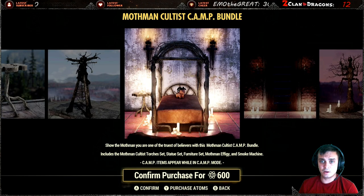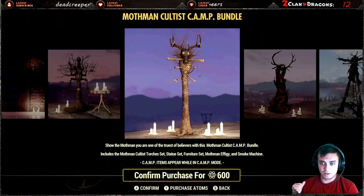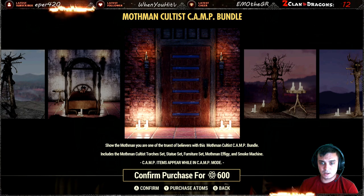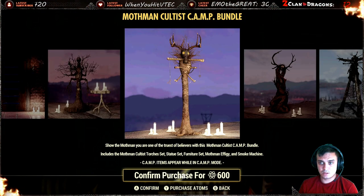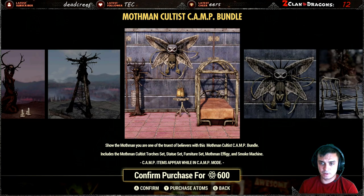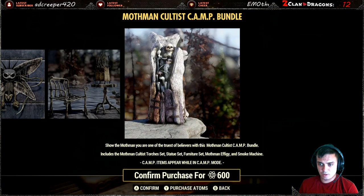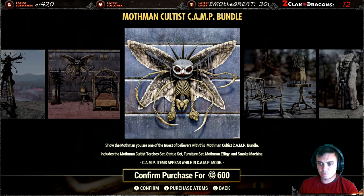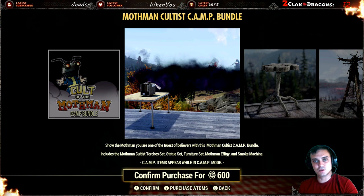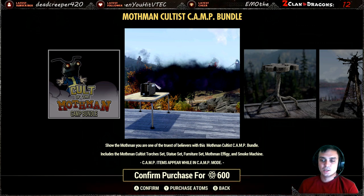The bundle has cultist torches — those torches over there on the bed — there are like three versions of them. Then there is a statue set, those statues over here. Afterwards a furniture set: the bed, the table over there, and chair. And a Mothman effigy, this thing right here. And a smoke machine, which is basically the exclusive item of this bundle — you can't buy it without buying the bundle.